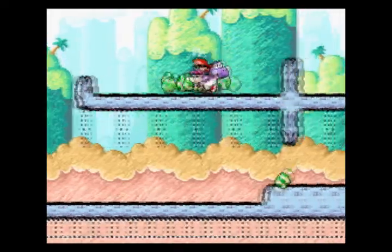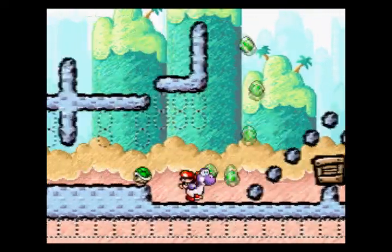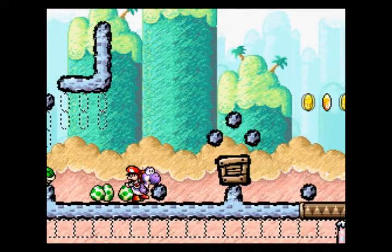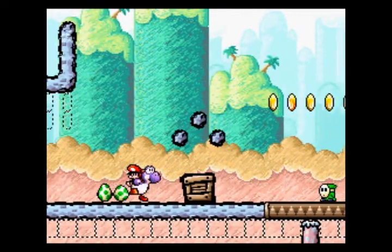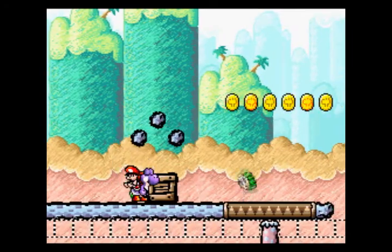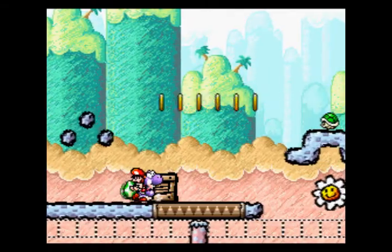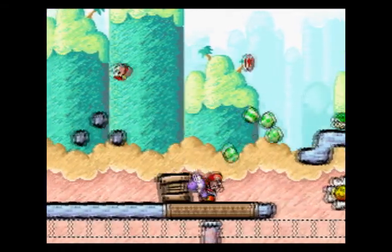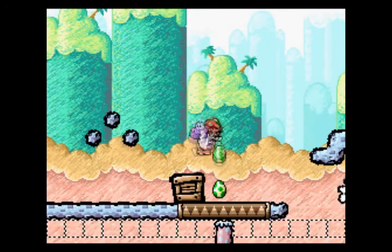This one has more stars. Remember, be careful not to ground pound here. Take care of this little one — that was close. This crate needs to be moved onto solid ground so that you can ground pound it open to reveal its contents. And if I had missed that aim on that egg by just a little, I would have broken the ground I needed to push the crate.